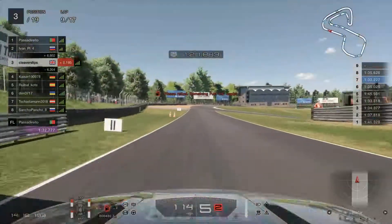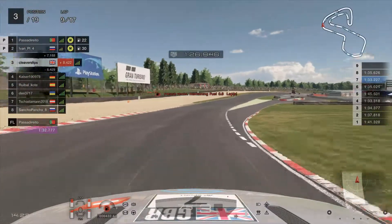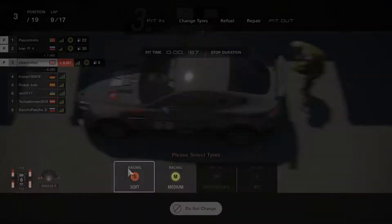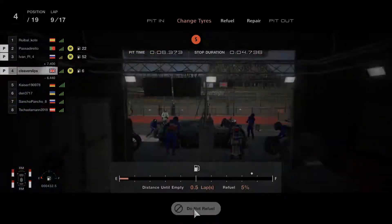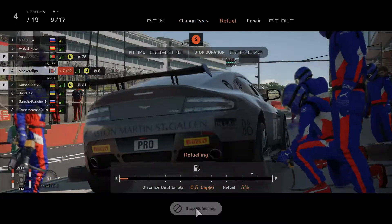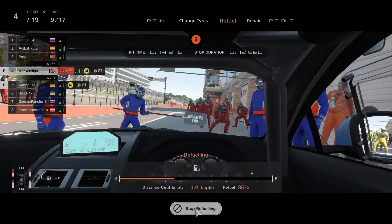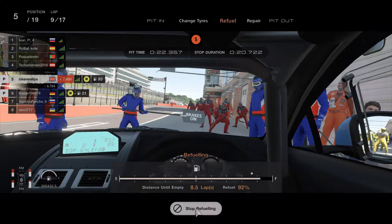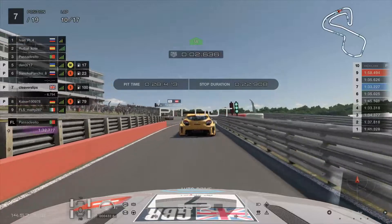A couple of laps later - lap nine out of 17. We are up into third after overtaking somebody who had stopped in the pits. But the fuel has gone. Pit in - box, box, box. Save fuel, trying to tackle this without losing too much speed. A little tap and we're in. Time to change the tyres - we managed to get nine laps out of the medium tyre, so we change to the soft because there's only going to be another eight laps maximum, probably seven at this rate. But we've got to sit in the box for a while to get all that fuel in. I overcompensate and just go for it - sure, it cost me another couple of seconds, but did it really cost me that much? Who knows?